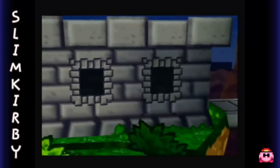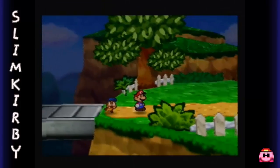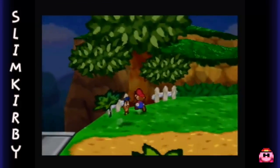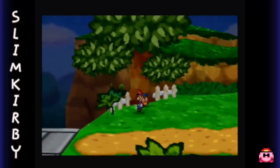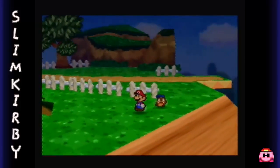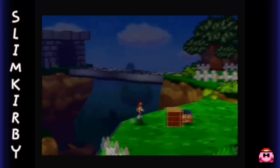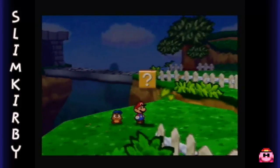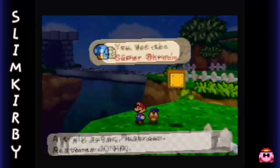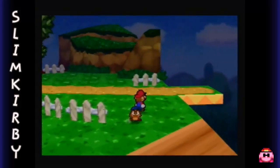Alright, let's go, Goombario! You the man! Anything here? What about in this tree? Just a coin - I can live with that. What do we have down here though? A super shroom! Just like a mushroom, but it heals 10 HP as opposed to 5. I approve of that.